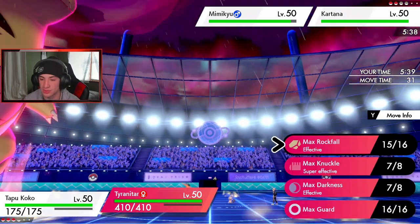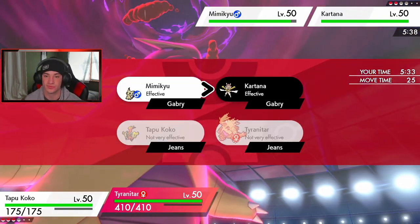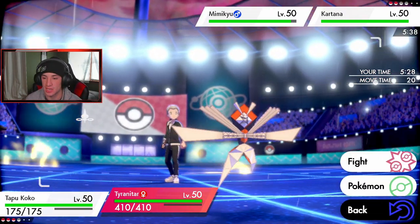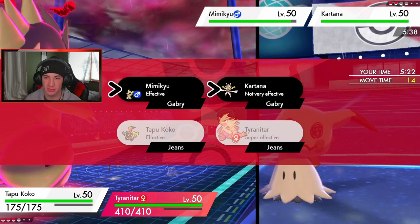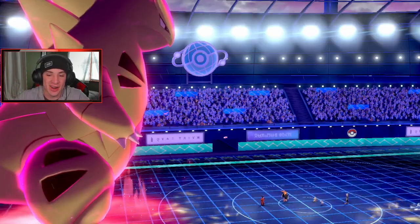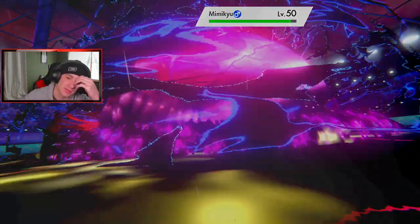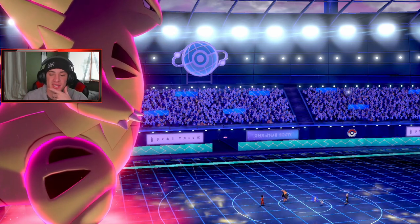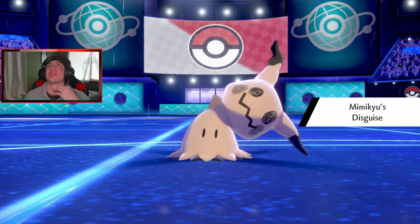I need to do as much damage as possible. I think Dazzling Gleam is our best bet — lower their special defense and hit the Mimikyu slot. Max Darkness comes out. He's probably going for a Playrough or something — and yes, the Disguise is popping! We get that minus-one special defense drop on both of them, and we have another special attacker in the back. I tried to take that Disguise off twice before with U-Turn.